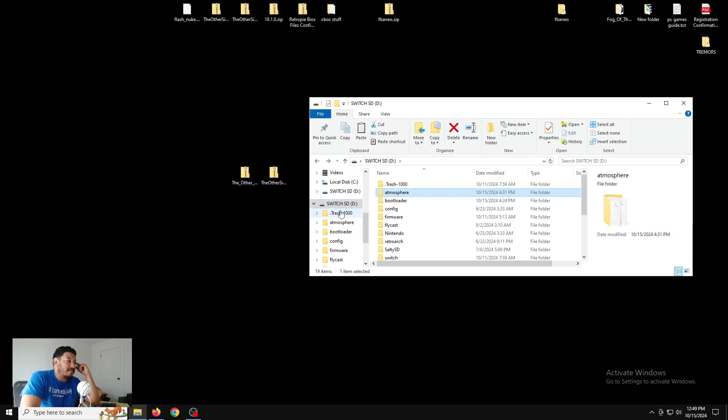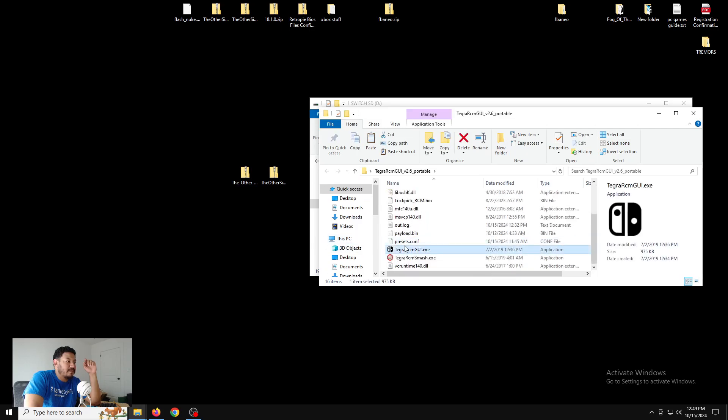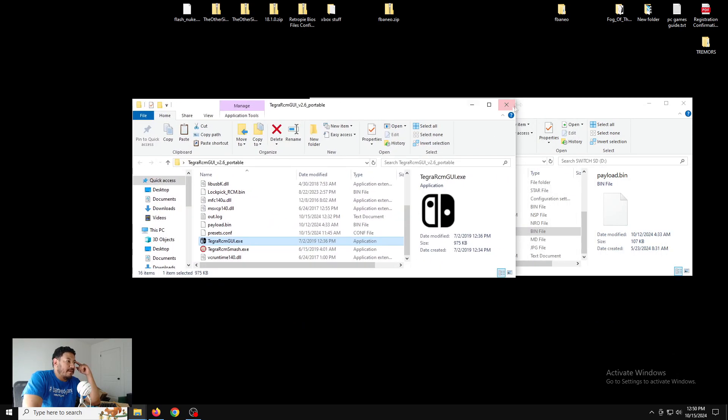Now we're done with the SD card. Before ejecting, I added the payload.bin file updated with Hekate. You use this payload.bin to boot into your OLED or V2, or if you have the Tegra RCM GUI for unpatched switches, you can upload the payload.bin there to get back into Hekate. Once you've done that, go ahead and eject the SD card and test it out.